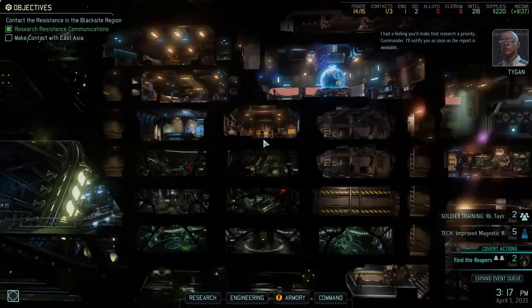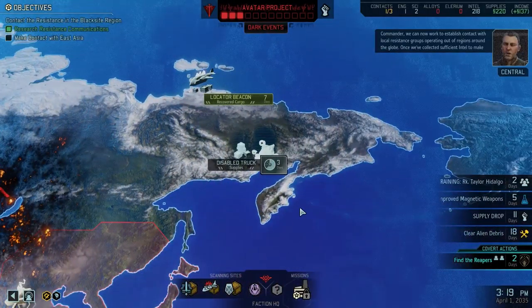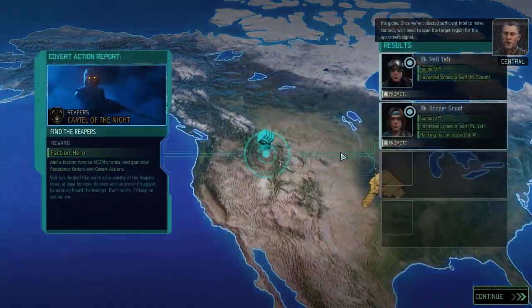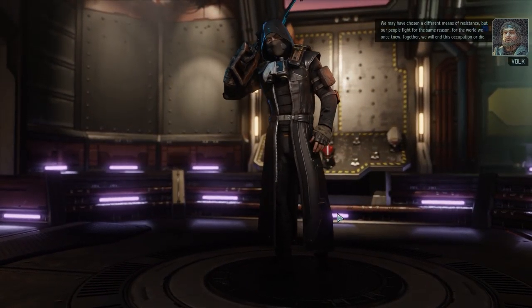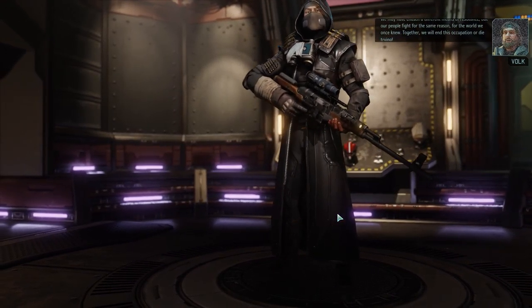We've already done that — technically I did let them in because I could have just stopped and accepted my defeat earlier, but I did not. I assumed you'd make that research a priority, Commander. We can now work to establish contact with local resistance groups operating out of regions around the globe. Once we've collected sufficient intel to make contact, we'll need to scan the target region for the operative signal. Commander, we've just made contact with a new faction of the Resistance known as the Reapers — they're an elusive bunch, but this is their headquarters. We can scan at this location now to start benefiting from our newfound cooperation.